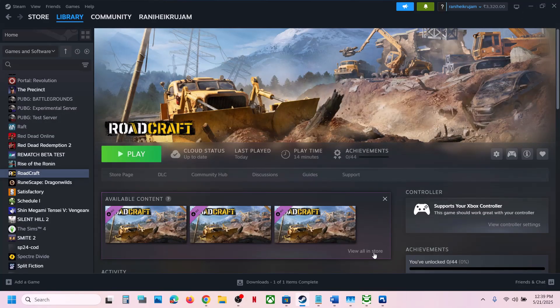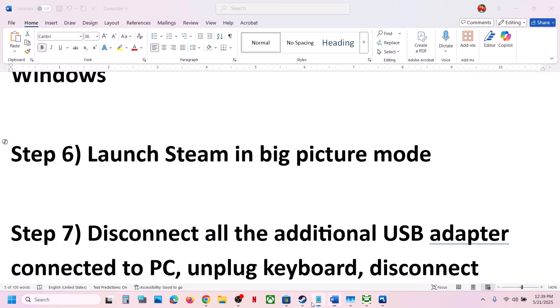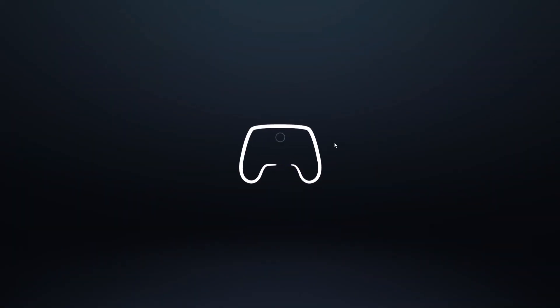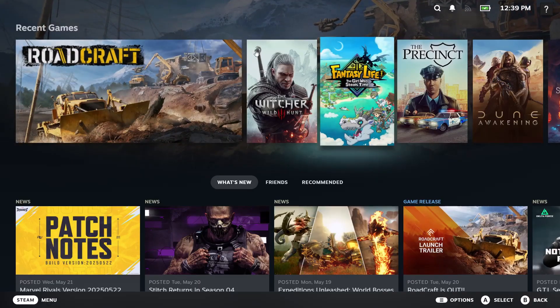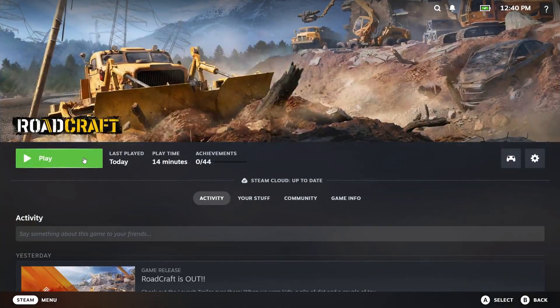Next, try launching Steam in Big Picture mode. Go to Steam and in the top right you can see the Big Picture mode icon. Click on Enter Big Picture Mode, and once Steam is in Big Picture mode, launch the game from there and check.